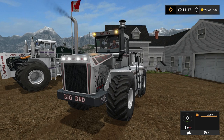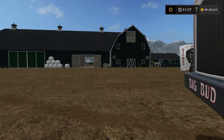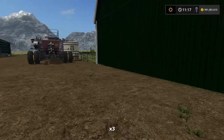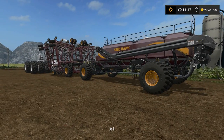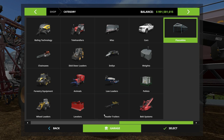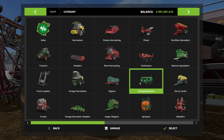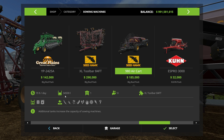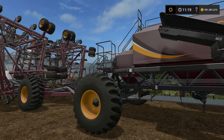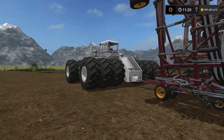Now I'll show you the implements. I'm going to start with the seed drill, which doesn't make much sense, but bear with me. This here is an absolute beast — this is the Seed Hawk. What is the capacity? If we go to shop and go to sowing machines, this holds 34,500 litres of seed, which is absolutely incredible. The front part — the actual seeder itself — is 25.6 metres and it requires 640 horsepower, which let's safely say we've got more than enough horsepower here.